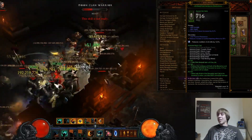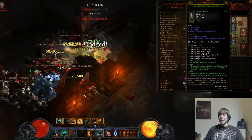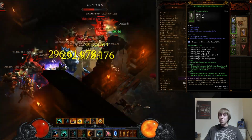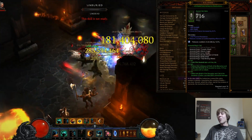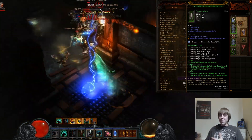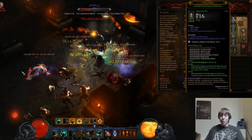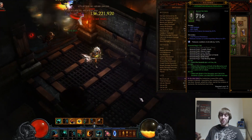Talking about the gear first: the thing that is going to make this build work is going to be your Immortal Kings set. The two piece is going to make your ancients last until they die. The four piece reduces the cooldown of Wrath of the Berserker and Call the Ancients by three seconds for every ten Fury that you spend with an attack, meaning you'll be able to keep both up 100% of the time when fighting single target rift guardians.